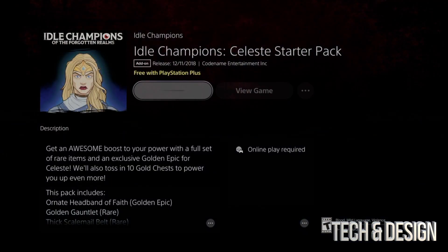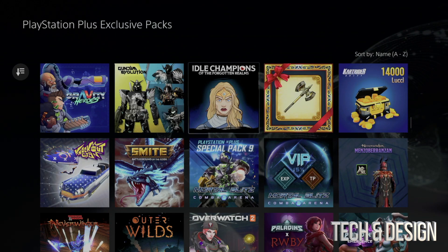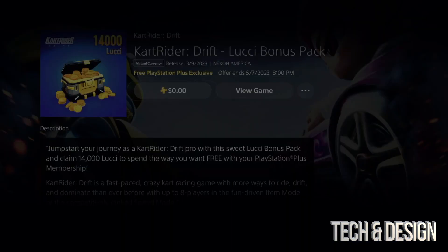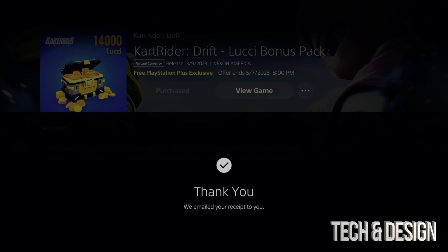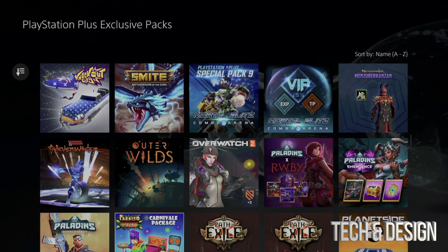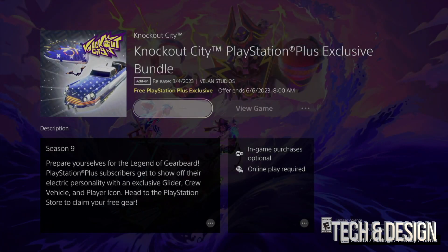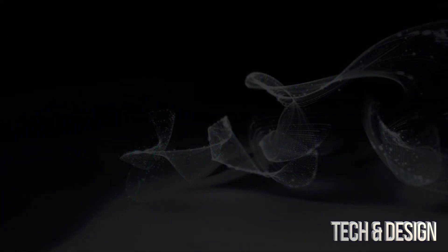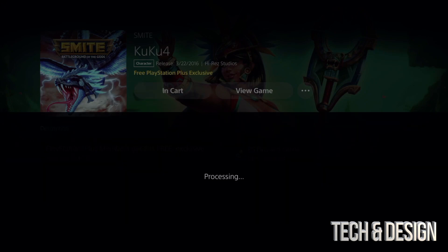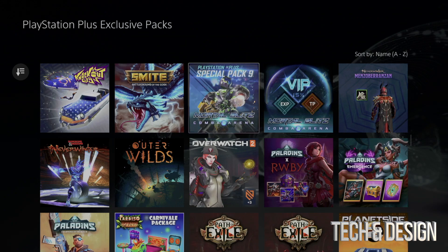Skip over discount items that don't make sense and keep going with everything that is actually free. We have a few more add-ons — add to library, purchased. Confirm the next one, it'll process, say thank you, and just go back. We are almost done.